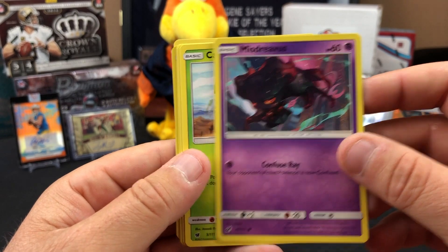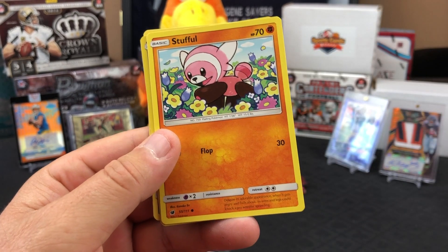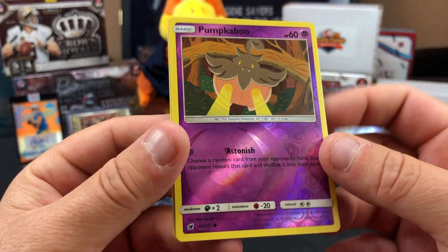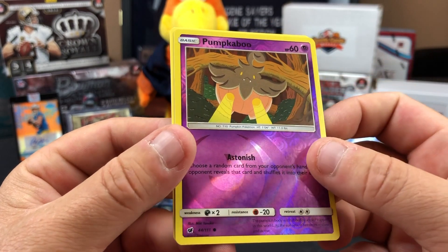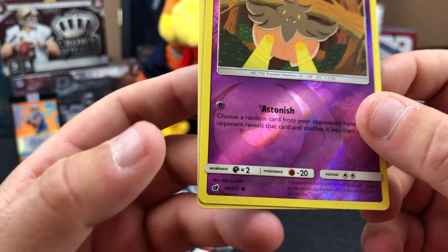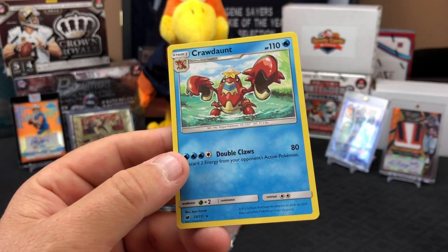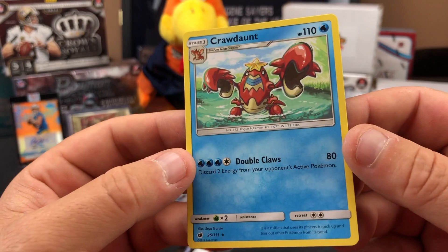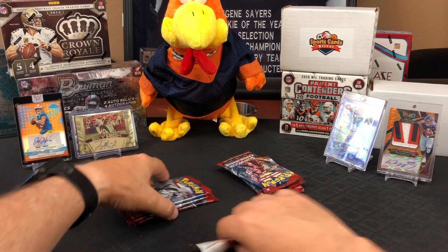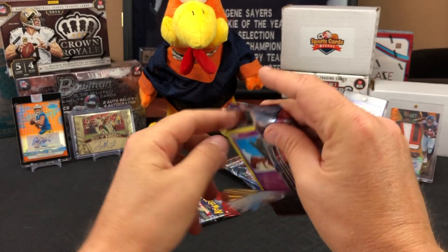First pack: Misdreavus, Cacnea, Geodude, Stufful. The last two cards — this is the reverse holo, it's holo down here not in the picture. Number 44 out of 111 — a little more rare than normal. And then a Crawdaunt rare card with a star, but no fancy variations. You're looking for the big shiny ones. I want a Snorlax or a Farfetch'd.